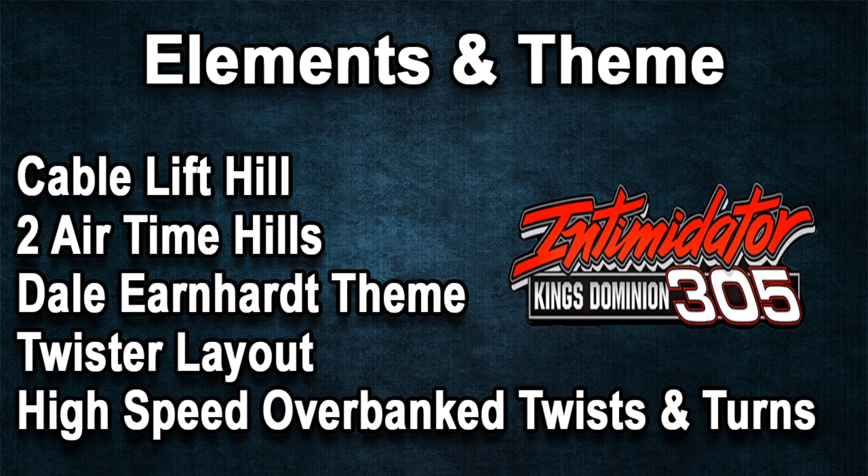Intimidator 305 also features the cable style lift system. Its elements include two airtime hills and multiple high speed overbanked twists and turns that stay low to the ground. It has an excellent theme based on one of the best NASCAR drivers, Dale Earnhardt. Unlike Millennium Force's out and back, Intimidator 305 features more of a twister layout.